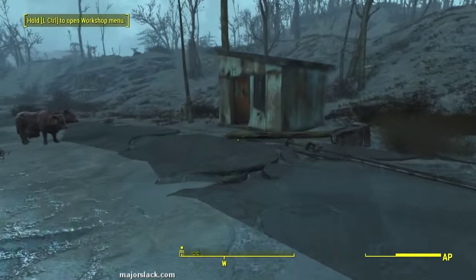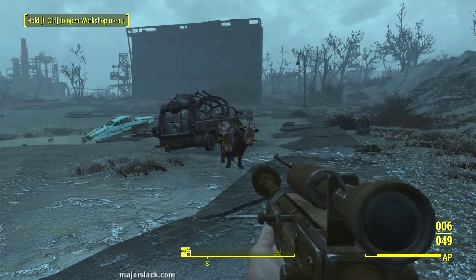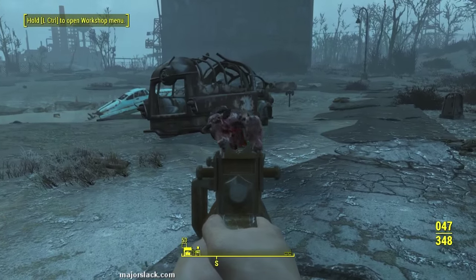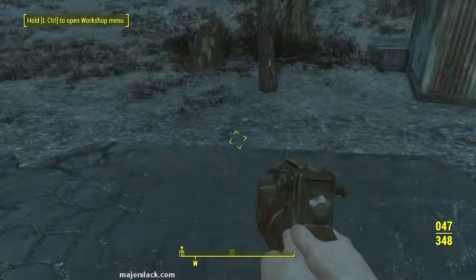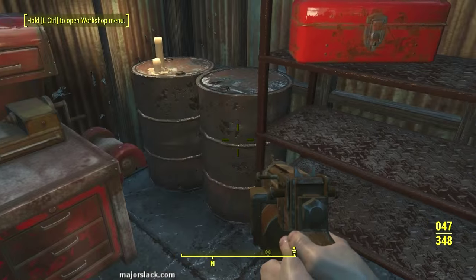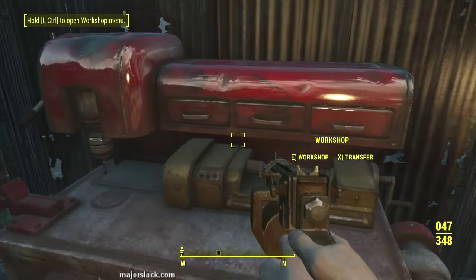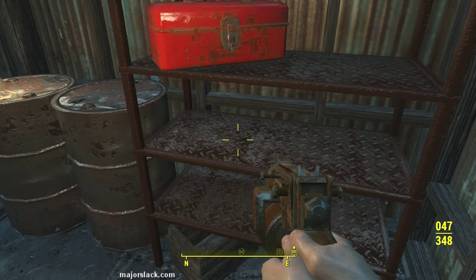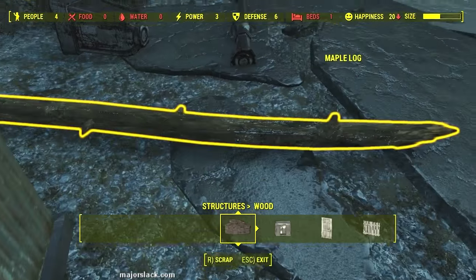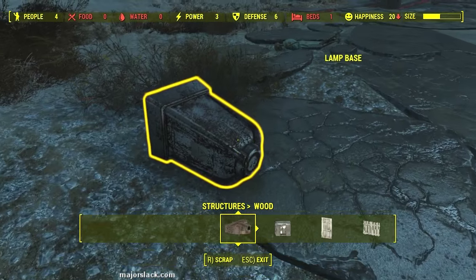Let's go to the workshop and loot that area. A little bit of Brahman meat there. Take that duct tape, bag of cement. Another flip lighter - excellent. Let's scrap this, scrap that, and scrap that. This street lamp can be scrapped into copper. This broken light bulb and fuse will break down into copper, I believe. Same with this lamp base.